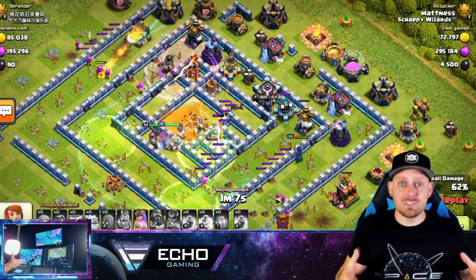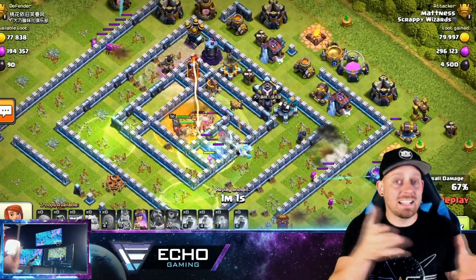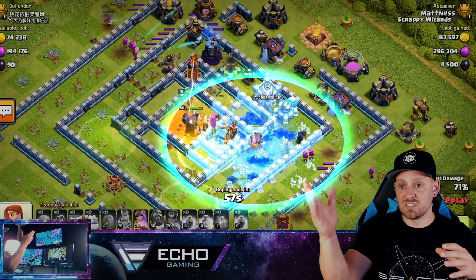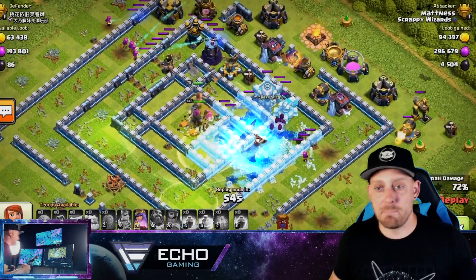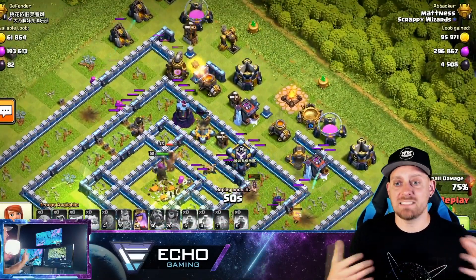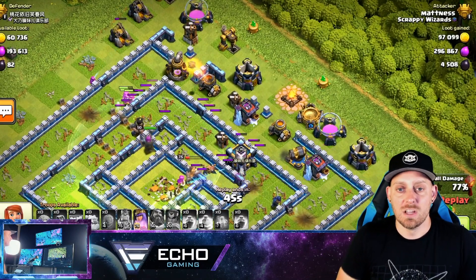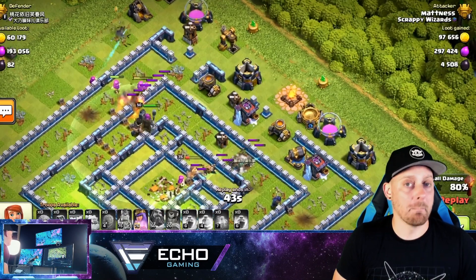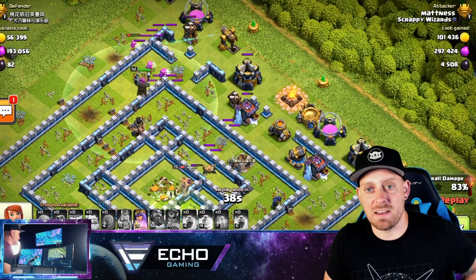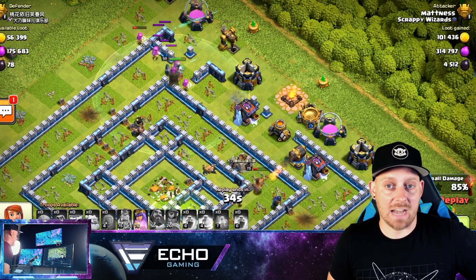The cool thing about the Ice Golem in this attack is they're your tanks, but when they get taken down they freeze everything within a wide range. Look at this freeze going on - all these troops are safe for the time being and can't be targeted. Then you have the Yeti with those Yetimite taking down defenses, plus the splash damage from the Super Archers. Look at those girls shoot - right up in the northern part of the base they have massive range, able to take out multiple structures at one time.